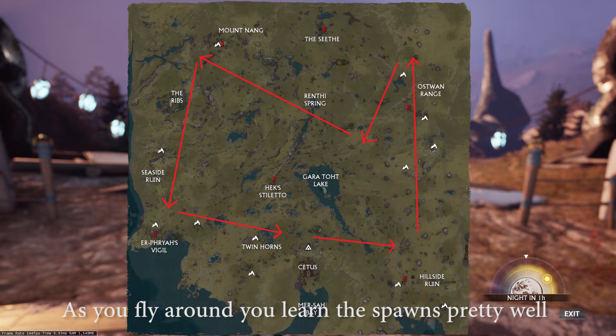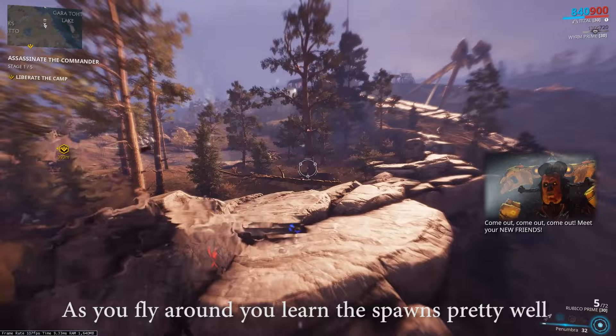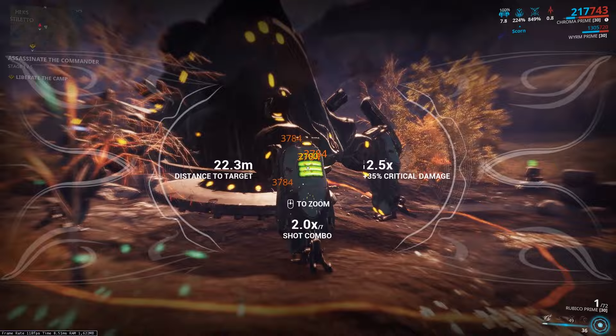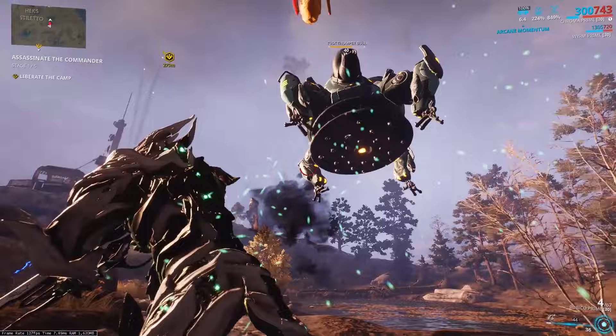Let's talk about actually killing the Thumper, because these guys have pretty hefty damage reduction. Because of this, if you weren't very well prepared to kill them, it could take a long time. My top suggestion for killing them is Chroma, at least if you're solo. Which I know is a pretty boring choice, but I chose him because he has a good combination of survivability and damage. This certainly doesn't mean you have to use Chroma, and there are some other viable options, most notably Nova. But for me, I found that Chroma works best, especially if I'm solo.